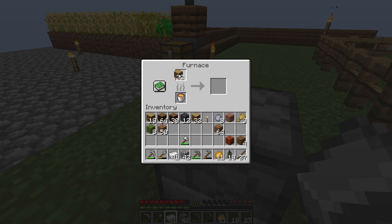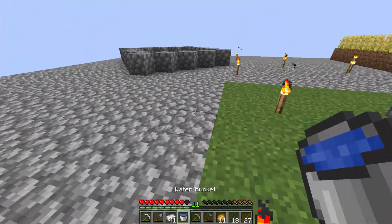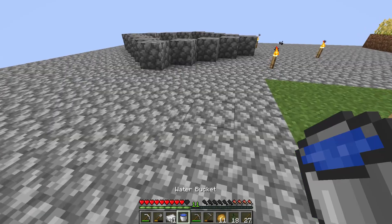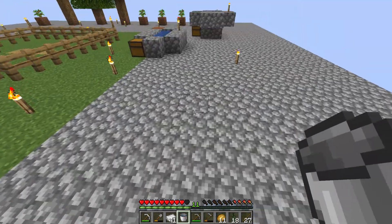So let's make however much this is. Our bucket's empty now, we're smelting that. We're going to grab some water like so, and we're going to put this water — we're going to fill this whole thing up with water. I mean, this is going to take a little bit of grinding, but it should be okay.